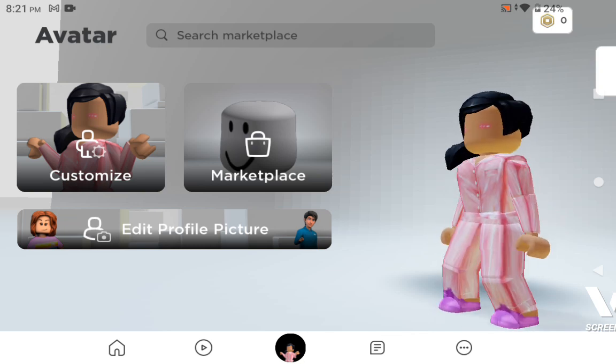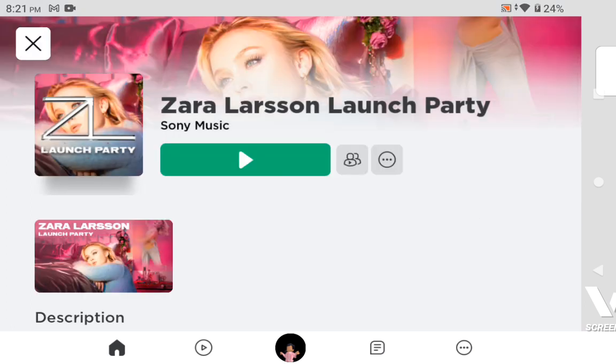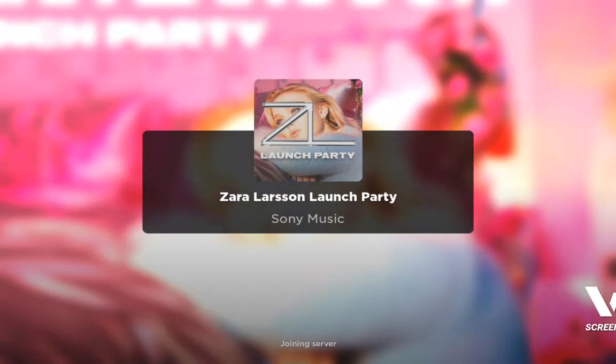We'll be showing you guys how to get this outfit. First, you search up 'Zara Larson launch party' and this should come up. Then you press the play button and wait for it to load.